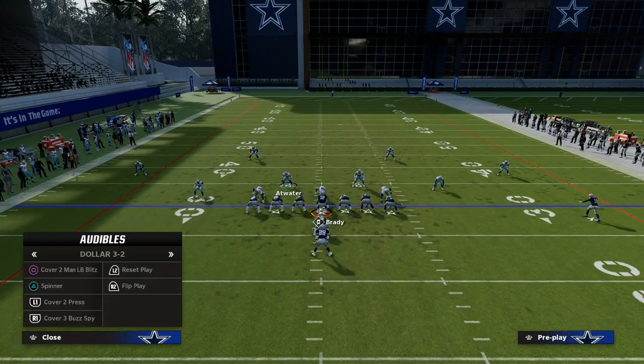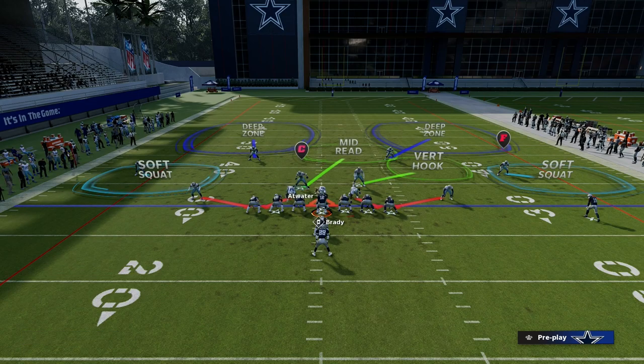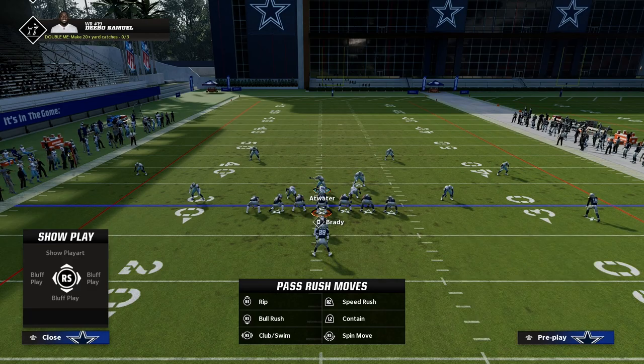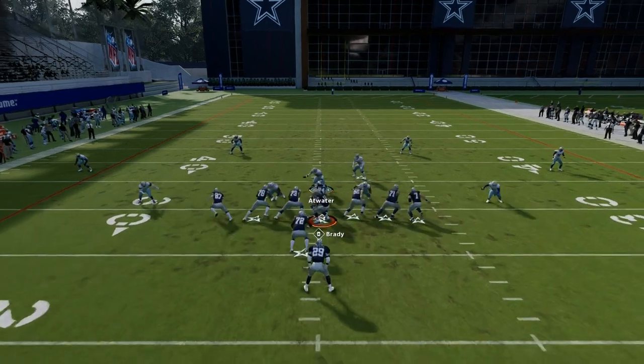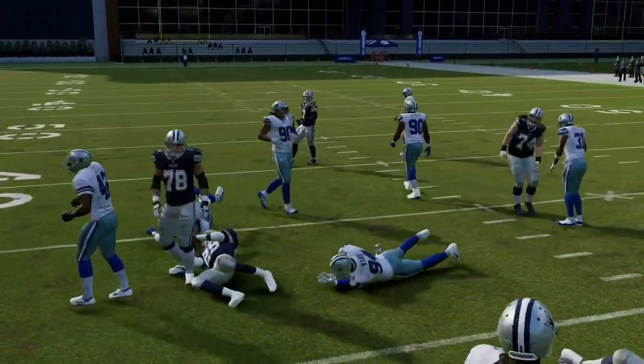Pinching the line allows you to shoot through and blow up inside zone. I'm standing right here, coming downhill first, and then just trying to blow that up right there.